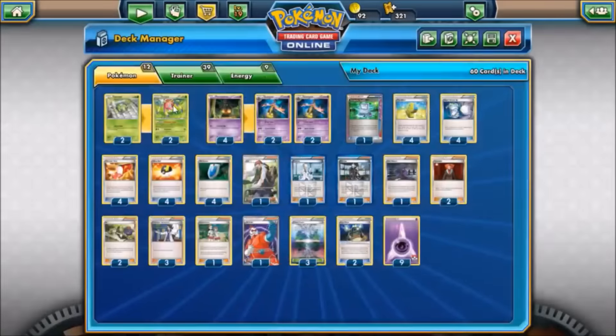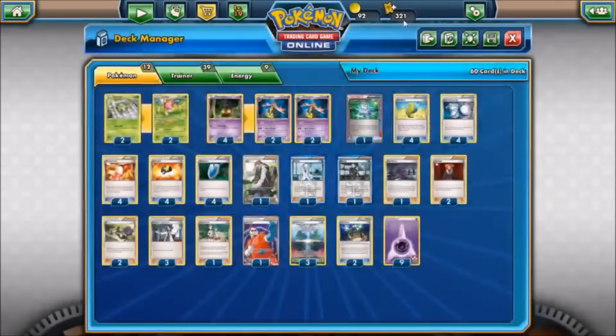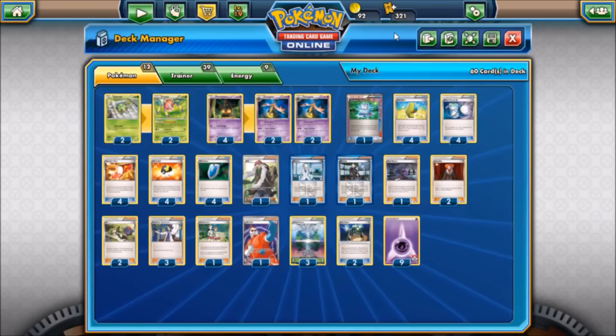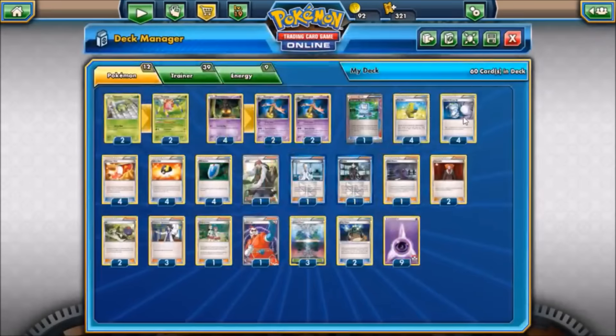Ariados's Poisonous Nest ability lets us poison both active Pokémon once per turn, unless there's a Grass Pokémon in either active slot. If Ariados itself is active, it would poison Gorgeist instead, which is why we run Chaos Tower — pointed toward us to prevent our Pokémon from being confused or poisoned. For our supporting cast, Computer Search is the ACE SPEC of choice, and we have four Super Scoop Ups.